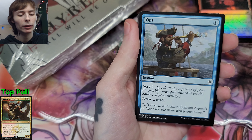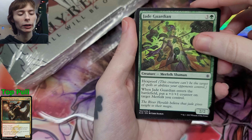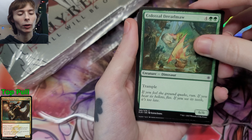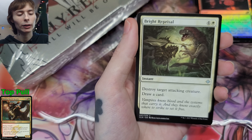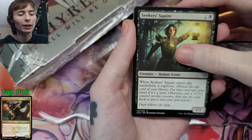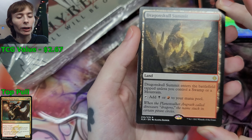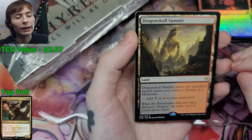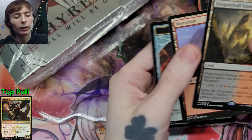Opt, Opt, Opt — yeah. Jade Guardian, Shore Keeper, we got Colossal Dreadmaw — love that card art on that one. Demystify, Inspiring Cleric. I really like Ixalan so I'm appreciating the card art. Oh wow, we got Dragon Skull Summit! 'Dragon Skull Summit enters the battlefield tapped unless you control a Swamp or a Mountain.' Not bad, actually pretty decent. And a Mountain with a treasure token — not bad.